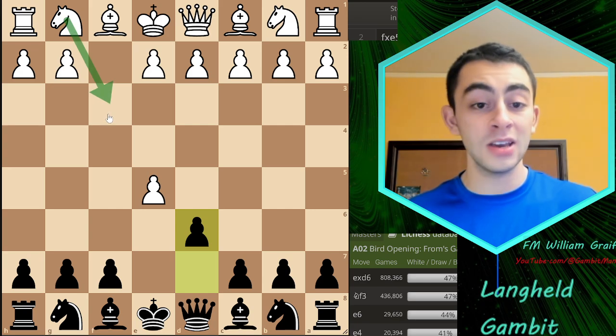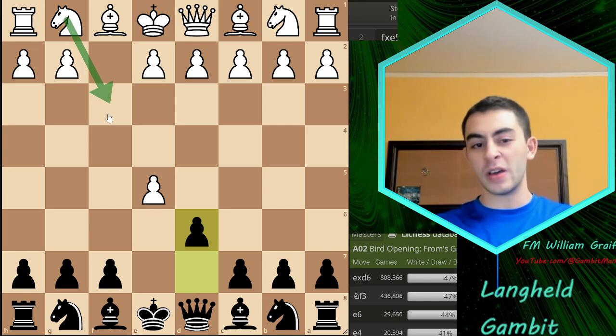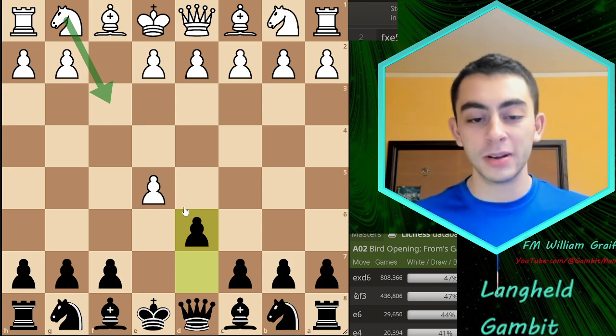I'll actually cover Knight to f3, which has a really interesting queen sacrifice variation that's completely winning for Black if White follows the most common moves. I'll cover Nf3 at the end of the video, but right now we'll talk about exd6.